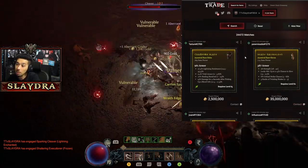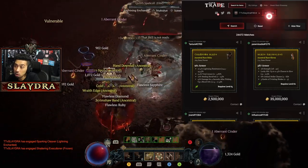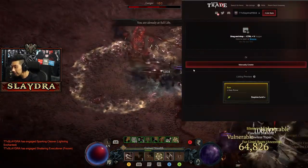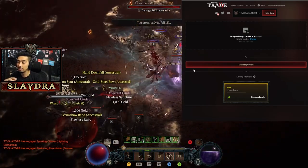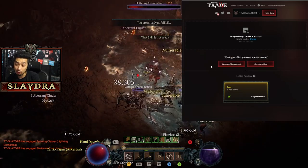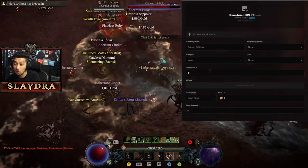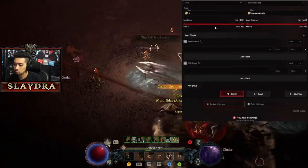You can also list your own items on Diablo.Trade. Click 'List Item,' take a screenshot while in-game, paste it in, and you can also manually create a listing by selecting the item type, specifying your price, and filling in the stats. Then people can message you directly.